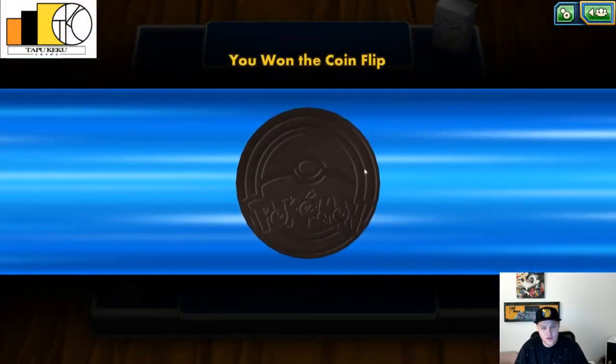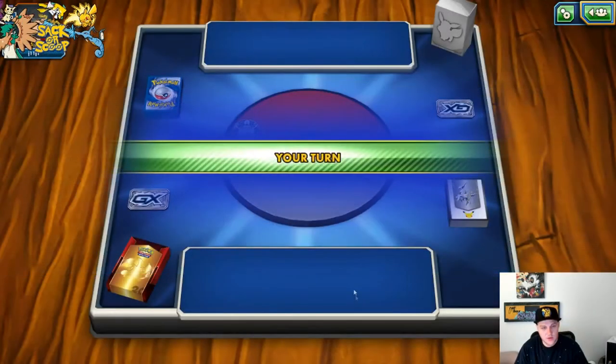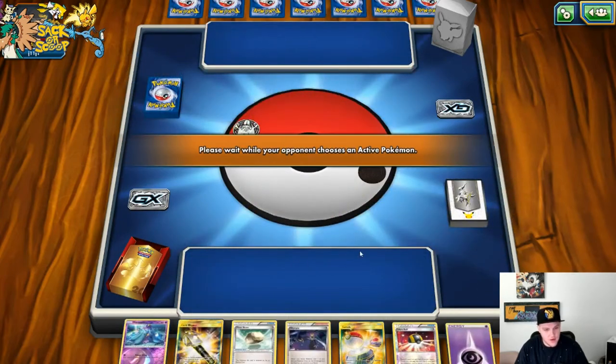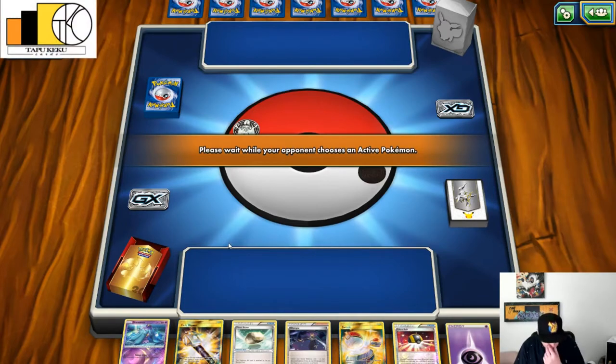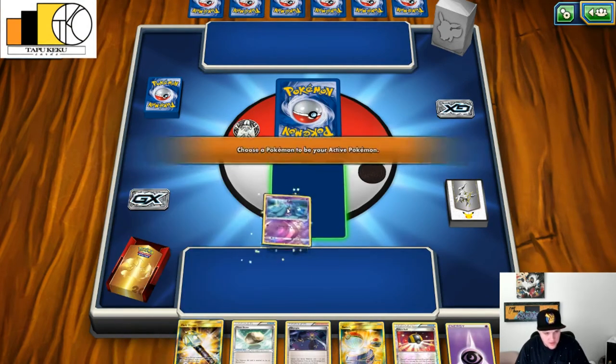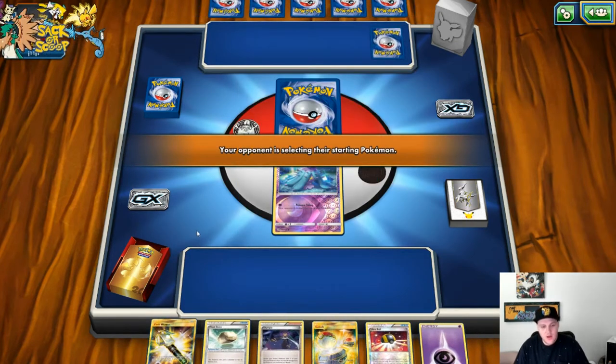That is the deck profile. Coins and we won, so we are going first. Seeing some okay stuff — a lot of things I didn't want to see early like the Field Blower and the Switch, but that's okay. We got a Marill and a Float Stone, and the Ultra Ball.